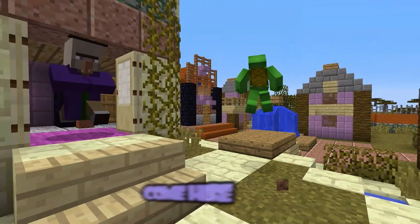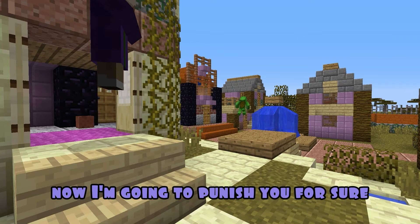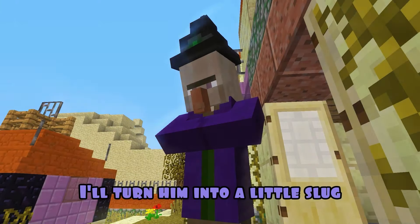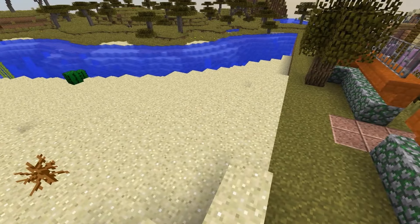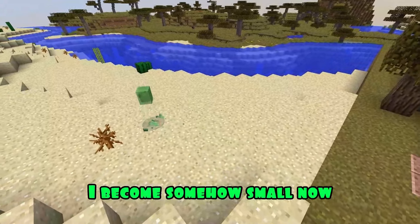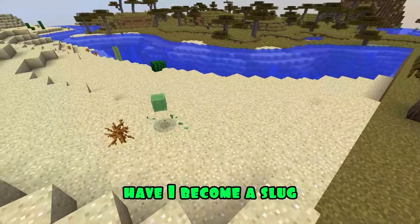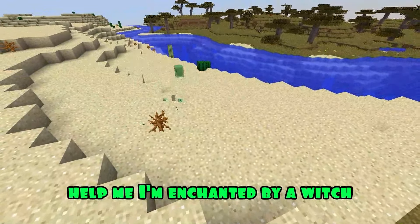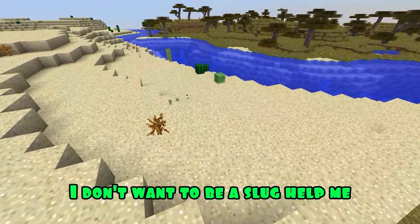Ha-ha! Come here, brat! Now I'm going to punish you for sure! I'll enchant him! He shouldn't be acting like this! I'll turn him into a little slug! Ha-ha-ha! What? What happened to me? I've become somehow small now! What's wrong with me? Have I become a slug? No! It can't be! Help me! I'm enchanted by a witch! I don't want to be a slug! Help me!